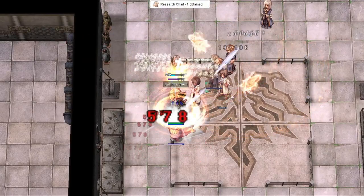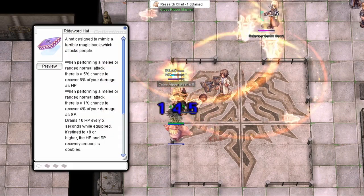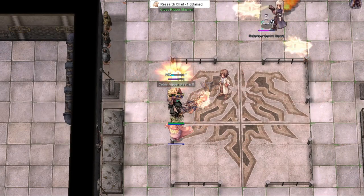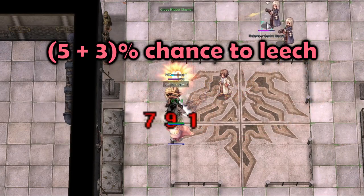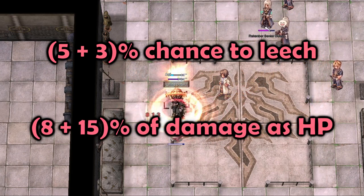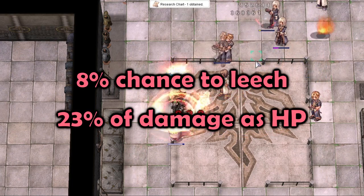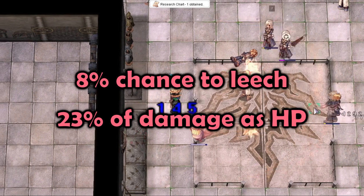Most leech effects stack together and are not separate chances. So if you are wearing a Rideward Hat and a Hunterfly card, you would have a 5 plus 3% chance to restore 8 plus 15% of the damage you deal as HP, totaling at an 8% chance to restore 23% of the damage you deal as HP.